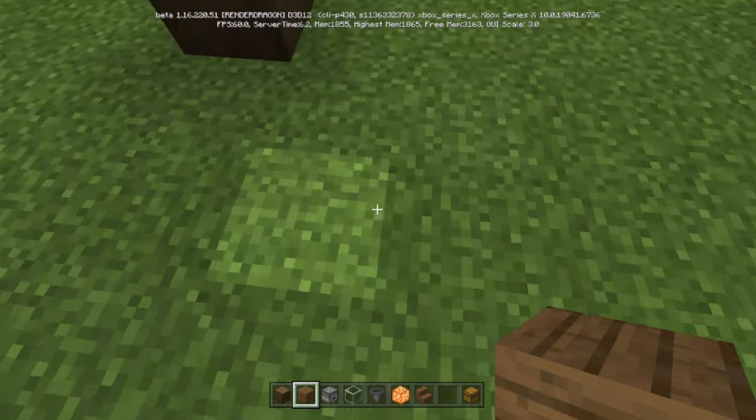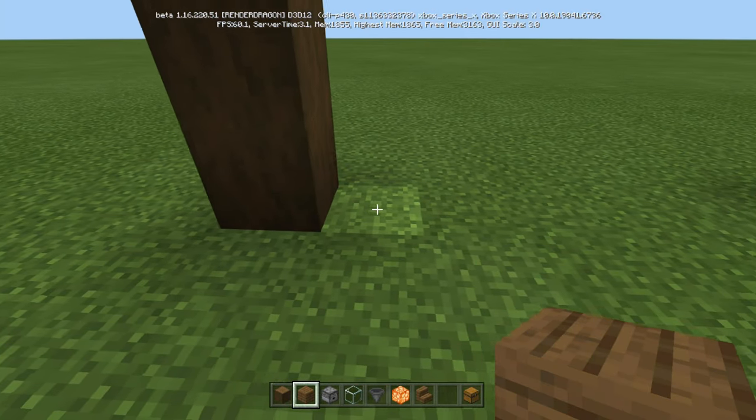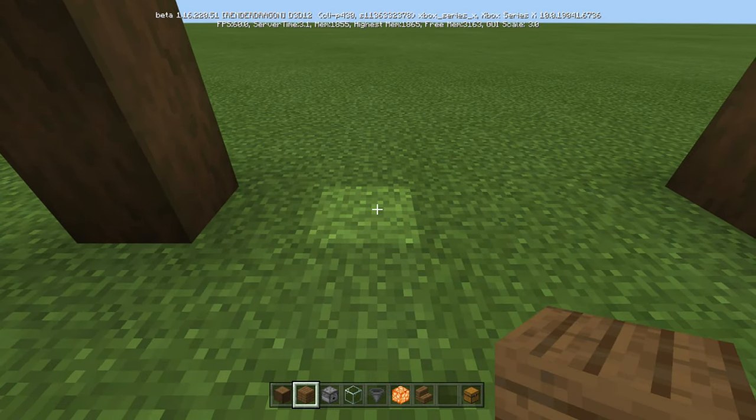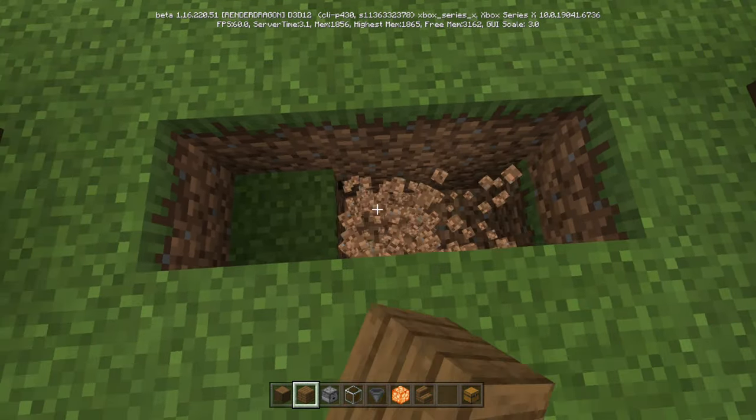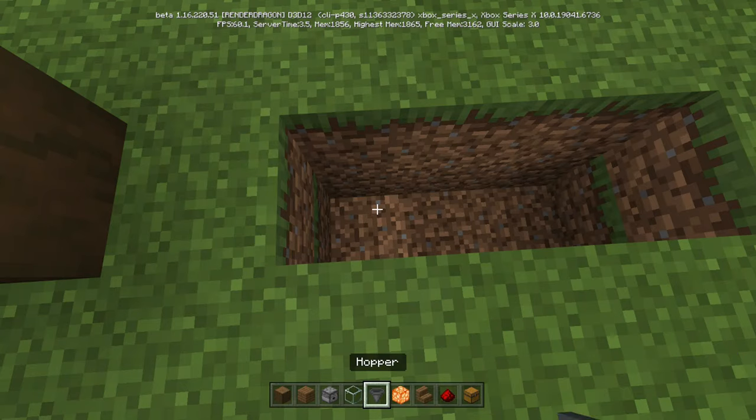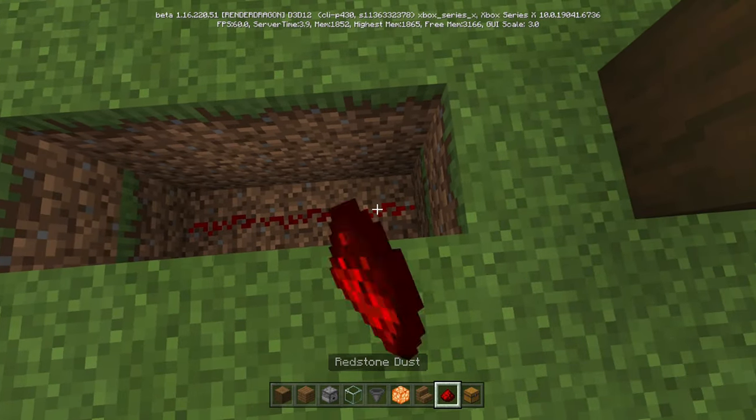Now let's do the back really quick. Not this one right here, but this one over — go 1, 2, 3, and then another one down. We're going to take some redstone — 3 pieces — going 1, 2, 3.